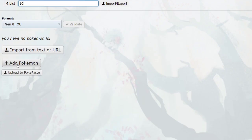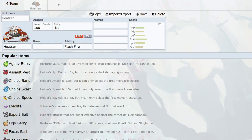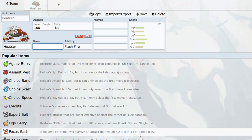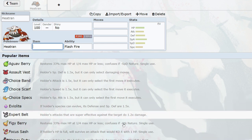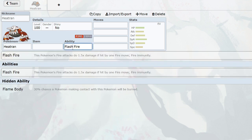At number 10 we have none other than the king himself — Heatran. We've been waiting on Heatran forever. He's been a staple in every generation's OU since generation four. People were worried about Rillaboom, Clefable, Toxapex, Corviknight — all that stuff has been incredibly annoying to deal with, and people were just waiting: 'Heatran, please come back, save us.' Flash fire is the best ability, but you can actually run the hidden ability Flame Body as well — I ran that and was getting burns on Melmetal and stuff.